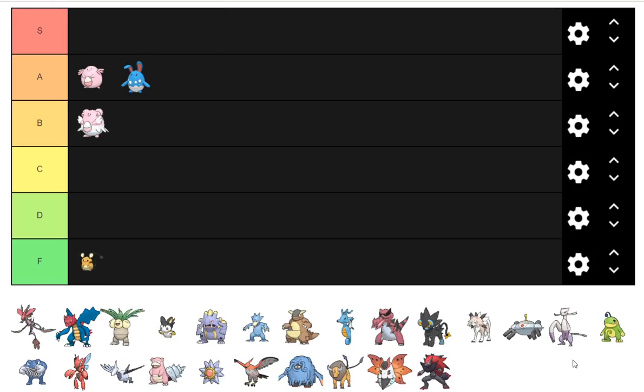Dedenne is going up in F tier. I've just never seen it of much use, even in PU. Maybe it's good in ZU, but I'm not going to stick around and find out in tiers below PU. I don't really see any niche for it.